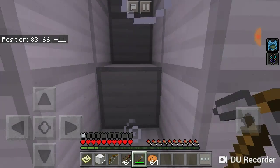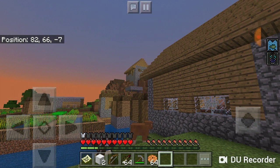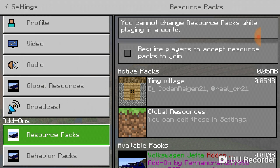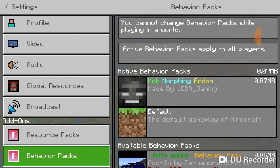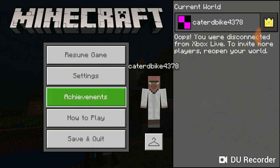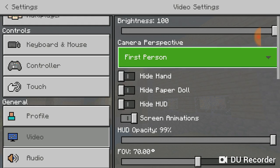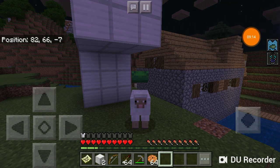I have one more video coming out today, people. The resource pack today was called Tiny Villagers — shoot, I don't remember. You guys can read — Tiny Village by... whatever that is! And Mob Morphing, made by Jabari Gaming, who was a very famous animator. I'd like to say thank you for watching this video, and I hope you guys have a great day! See you tomorrow!